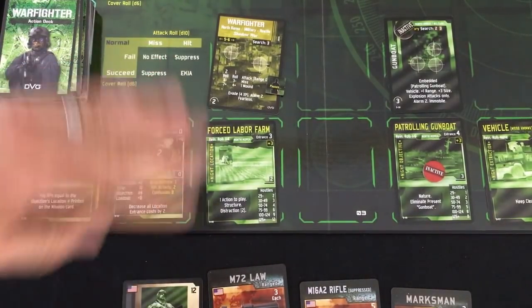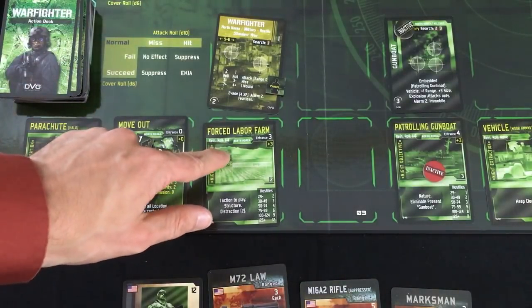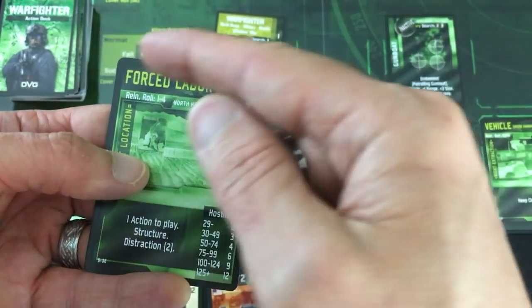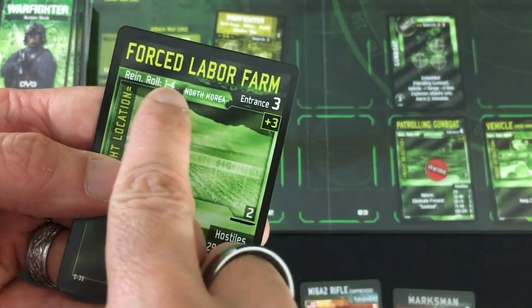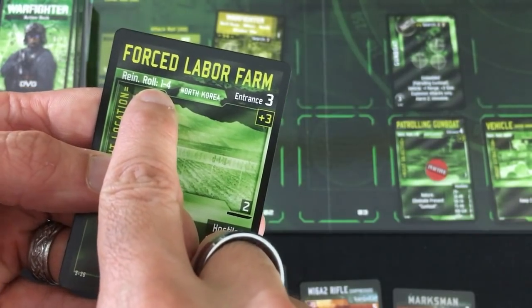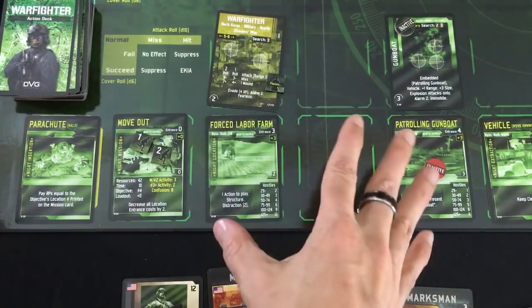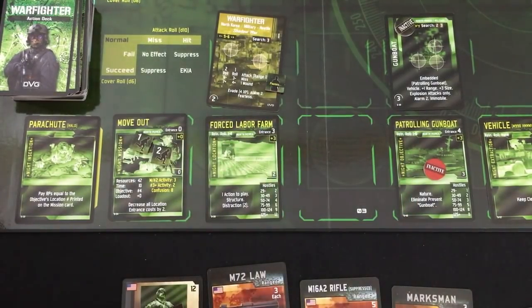Let's explain the enemy turn. First you have a reinforcement roll — if somebody's in a space, you take the value of the top card on the deck and roll a d10. If the sum is within the location's reinforce range, you spawn the guy here; otherwise you discard that card. Next, if people know I'm there they'll attack, but we're not there yet.